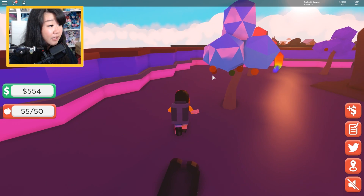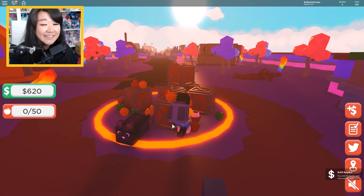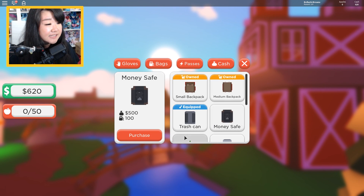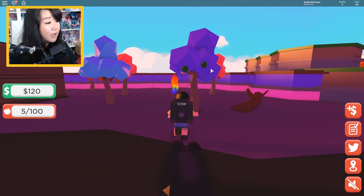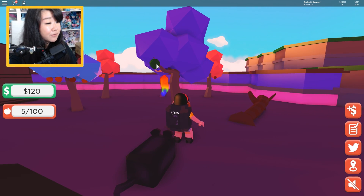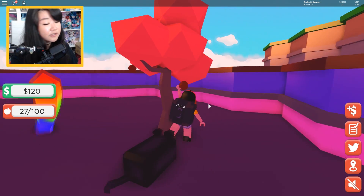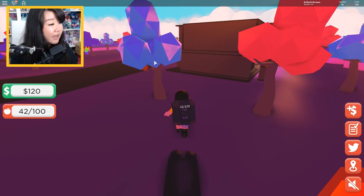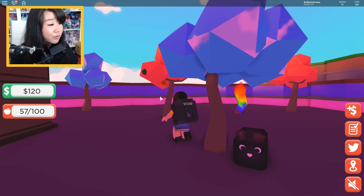We have $620, which is enough to buy the next backpack. Let's buy this money safe backpack and equip it. Now we can pick up to 100 apple spaces. We should be able to collect $2,250 in no time — well, it will still take time, but we should be able to collect it pretty fast so we can have access to the Haunted Land. I assume the apples in the Haunted Land are going to be worth more too.